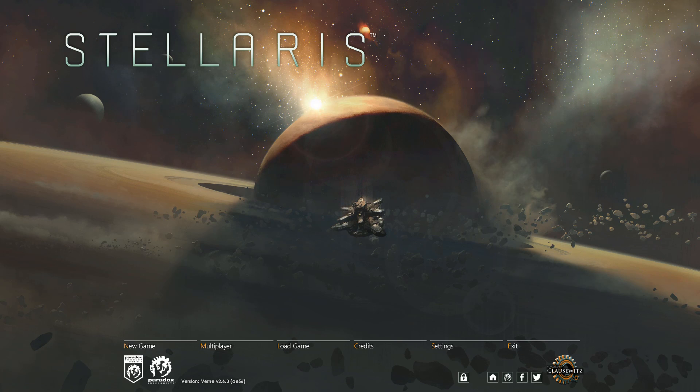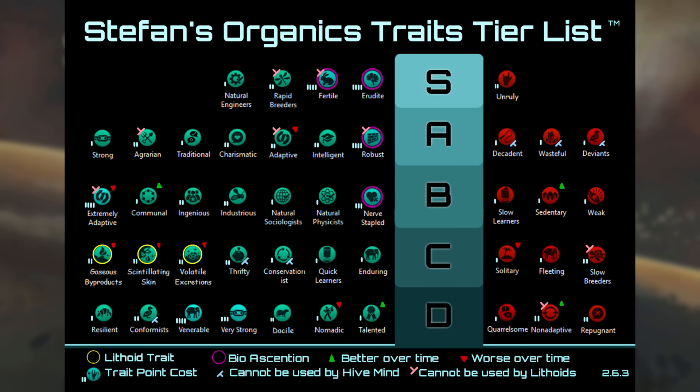Greetings everyone, I'm Stefan and this is a new improved traits tier list for Solaris 2.6 and beyond. This tier list covers all the traits available to regular flesh bags — standard empires, hive mind empires, megacorps, and lithoid empires.